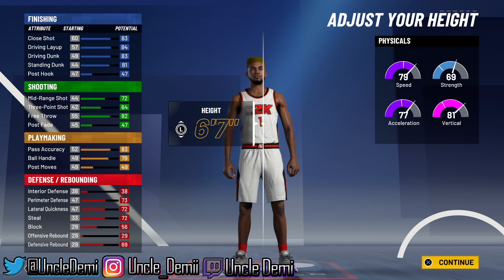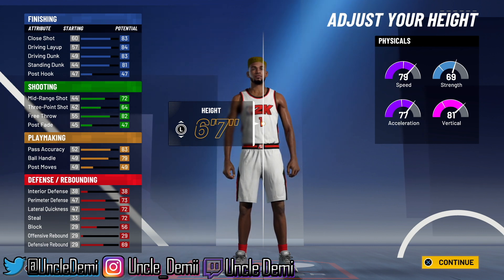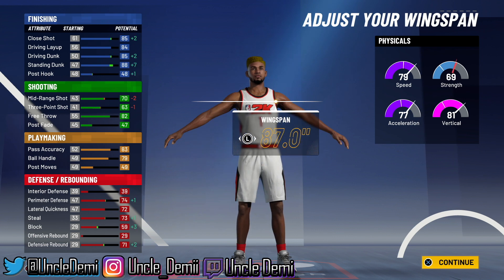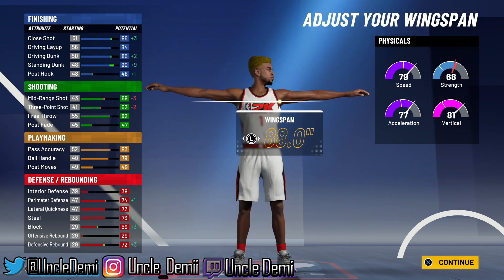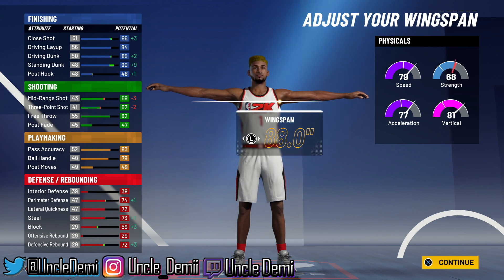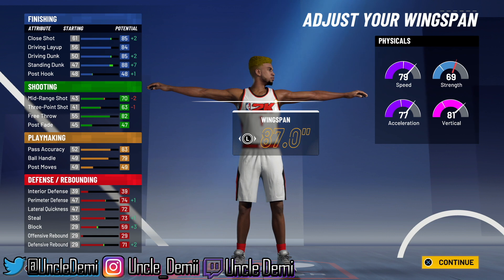You need at least an 86 three-ball to green consistently. Anything below that, you can expect full whites — though full whites can go in with the help of Flexible Release. You want to go 6'7", 229 pounds, and set your wingspan to 87. Don't max it all the way out. Going to 89 drops your ball handle to 78 — you don't want that. Going from 87 to 88 drops your mid-range to 69 — we don't want that either. At 87 wingspan, your driving dunk sits at 85, so you already have all the pro dunk animations, and your ball handling is a 79. You do need to be 96 overall for pro dribble animations. Your physicals get a plus 8 to everything.